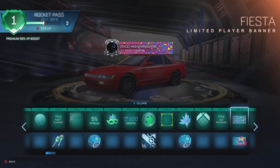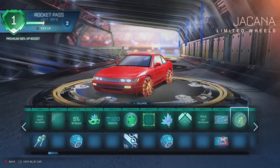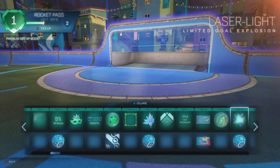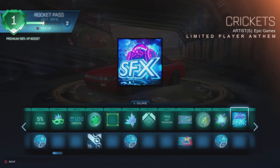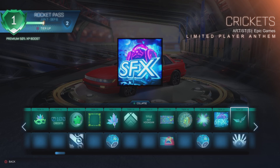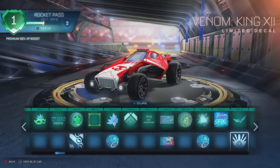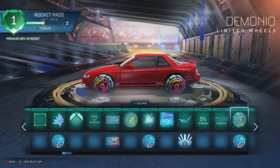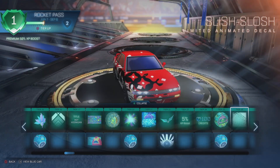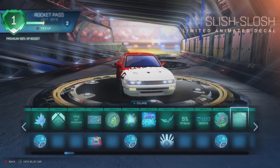Fiesta Limited player banner — nice. Egg Beast — okay. Whoa, those are crazy wheels! Jacana — yeah, those are crazy. Laser Light. Cricket player banner — apparently it's copyrighted. Wingnut — interesting. Venom King — I know there are some people who like the Venom. 100 credits. Demonio wheels. Slish Slosh — what is that? Okay, that is interesting.